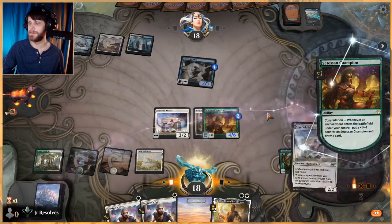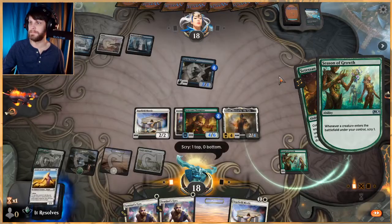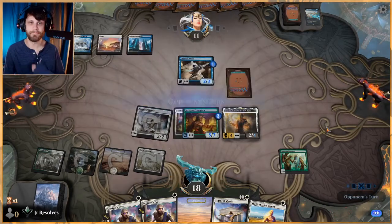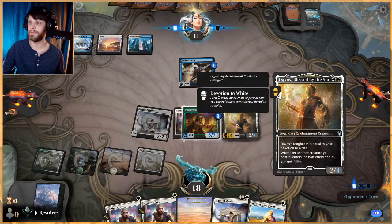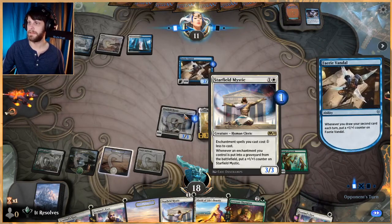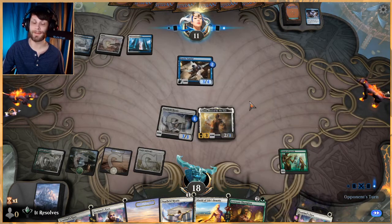Daxos is good too. I'm less worried about a Sweeper now because of this. Alciad's good because it does offer protection. You're already seeing that synergy happen — we're not getting the Daxos stuff quite yet, but this now gets counters thanks to the Sentinel's Eyes going to the graveyard. That's the beauty of Sentinel's Eyes — it just gets to kind of come back a lot.